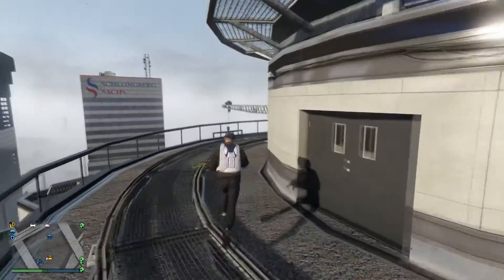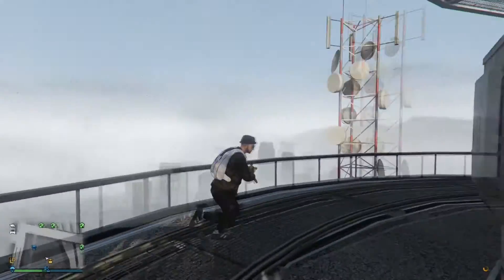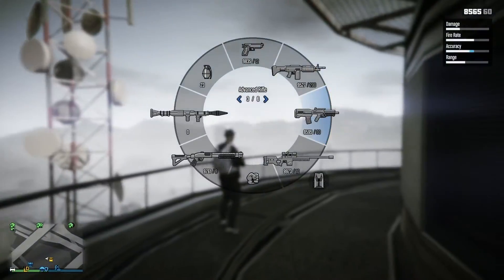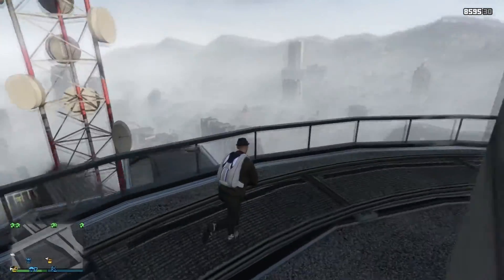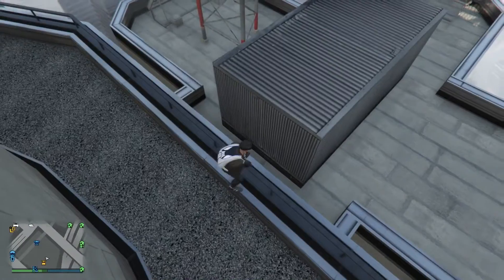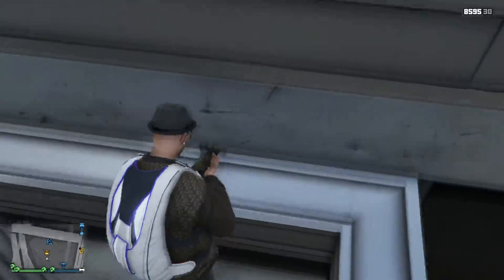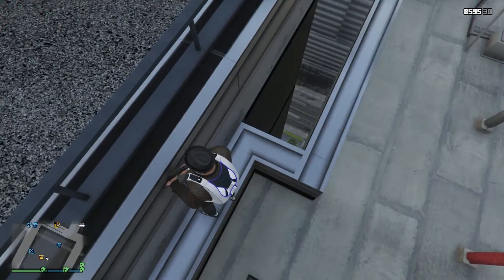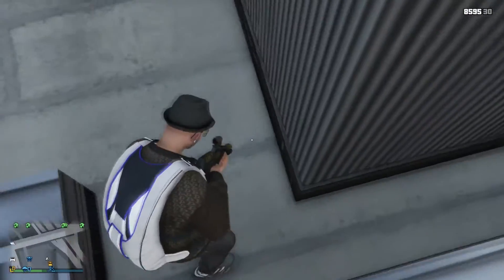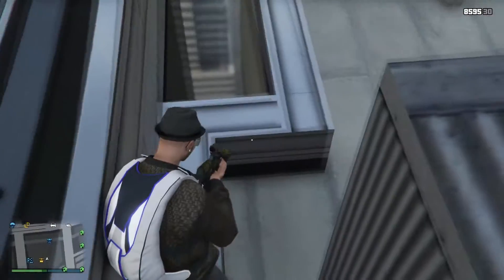From here you are going to go to the other side of this building where the satellites are, right over here. Going to jump down, jump down again, and you are going to want to get on this little ledge right here. Don't get too close to the edge because you will fall, but if you do fail, go back and redo it.